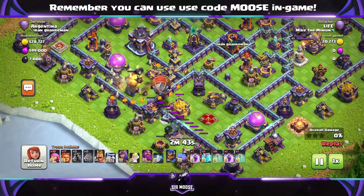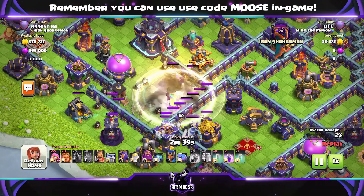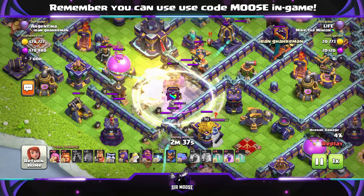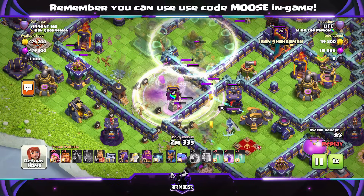Back to the action. Battle Blimp's there, there's the Invisibility Spell. Super Archers everywhere. Giant bomb to the foot — that's not nice. More Invisibility Spells. Take out the Town Hall.